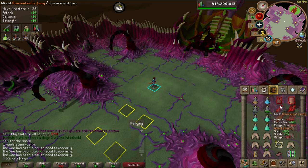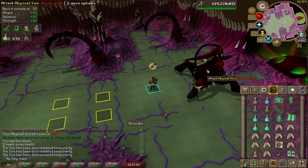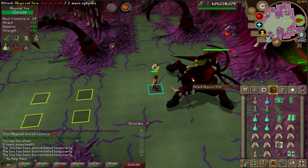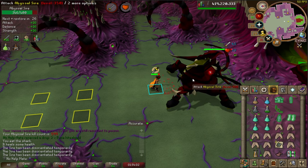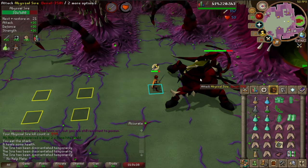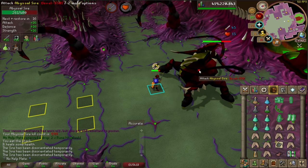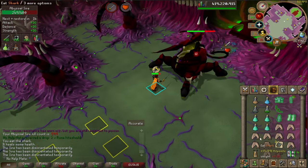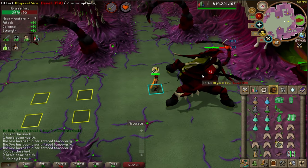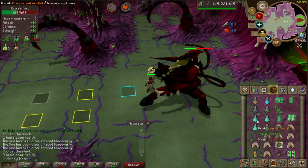Now I'll do the boss in full screen for a better view. Start by attacking the boss and landing a couple of specs — you can use Dragon Warhammer or Dragon Claws if you prefer. Attack the boss until he's under 200 HP, eat when needed, kill any spawned minion as quickly as possible, and move out of acid pools to avoid getting poisoned.